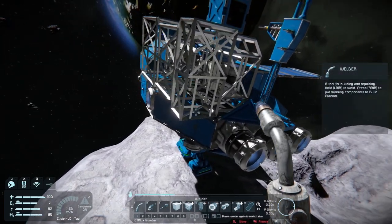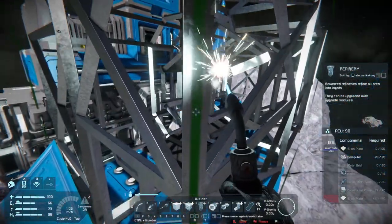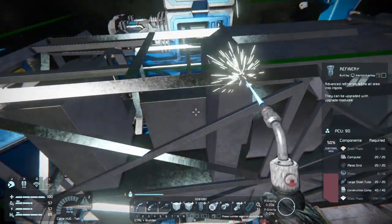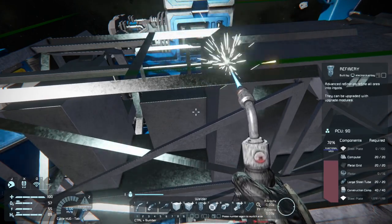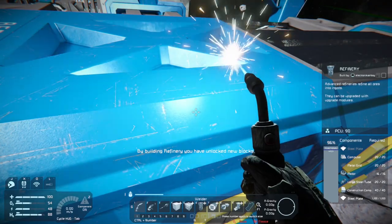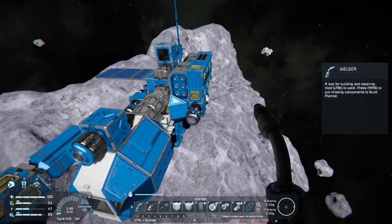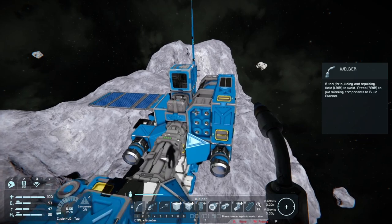It does look kind of god-awful big on this thing, but it saves us a lot of time from having to build a temporary base and then build in a refinery, and it also saves you a lot of PCU blocks. And there you have it — it's not too bad to build. It kind of blends in with this ship, but the ship is gaining quite a bit of size.